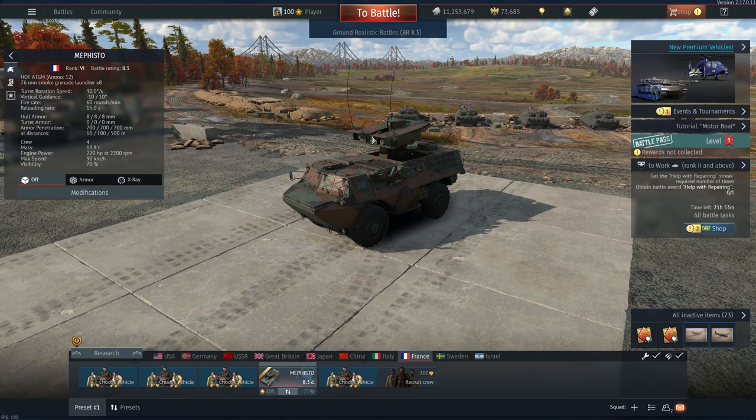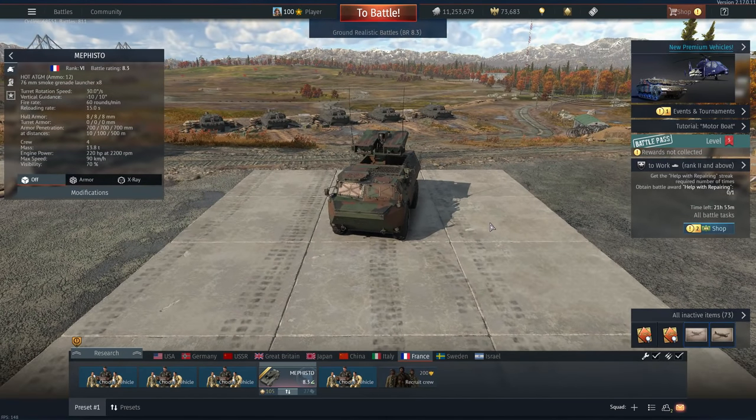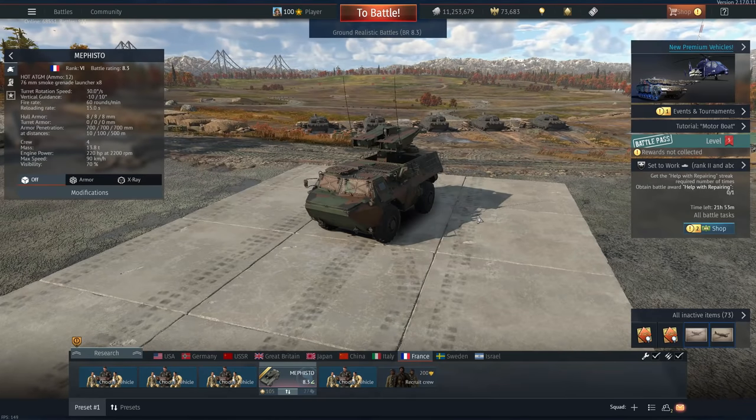If you've been following my channel for a while, you know I've been asking for this vehicle for a while. This is the VCAC Mephisto. It is basically the French equivalent to something like the M901 — at least that's what I thought before I got my hands on it, but we'll talk about that in a bit.